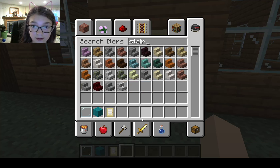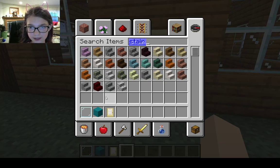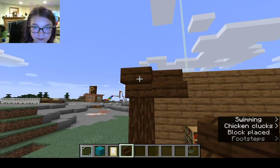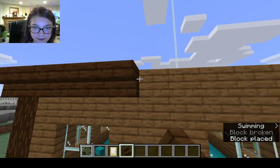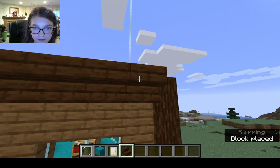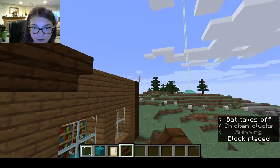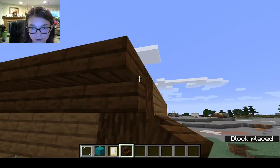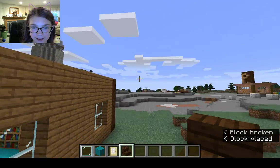Stairs. We're going to add... no, that's a little bit too light. There we go — dark oak. This looks good. I messed that one up.